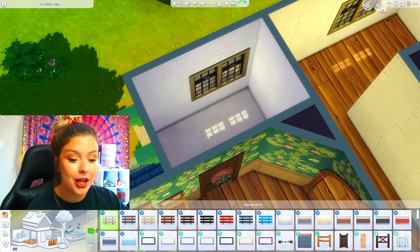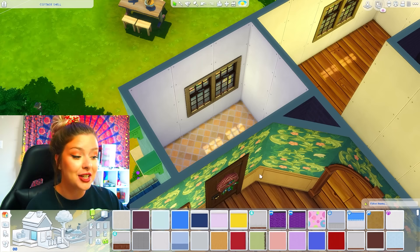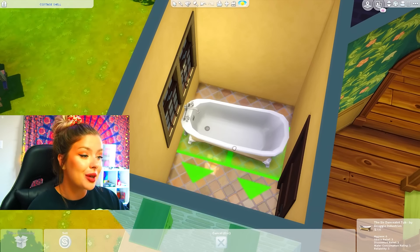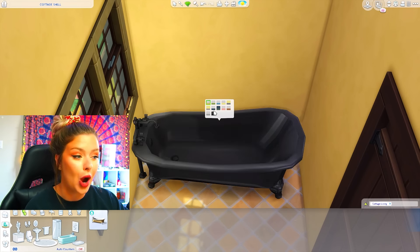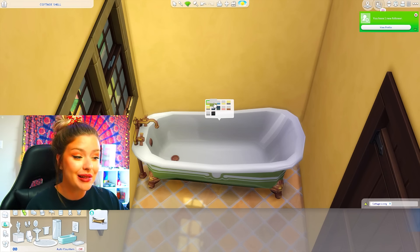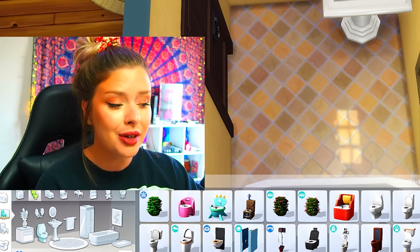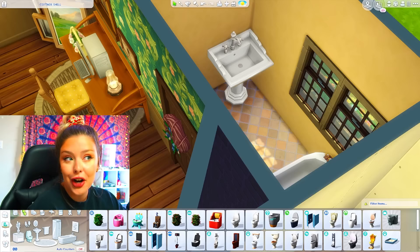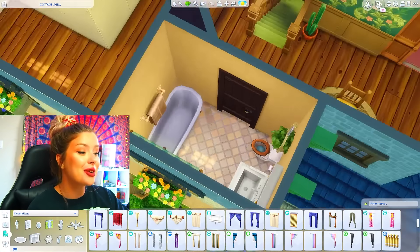Let's do the bathroom next. I was a little disappointed that we didn't get any new bathroom stuff — we got a bathtub, but it feels very similar to base game. I'm pretty sure we have this bathtub already, just in a different swatch. I'm going to also use the new sink, and obviously there's no new toilet. I wouldn't mind getting a bathroom kit sometime soon with bathroom clutter and some cute new stuff — I feel like we're due. So there is our bathroom complete.